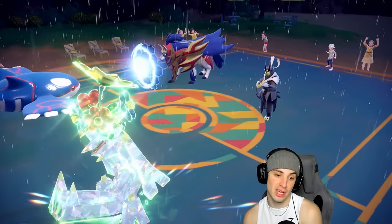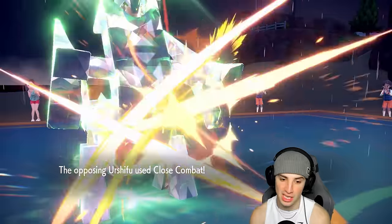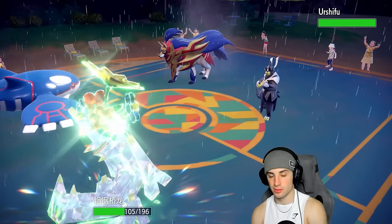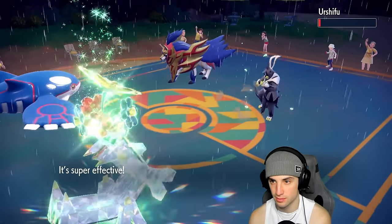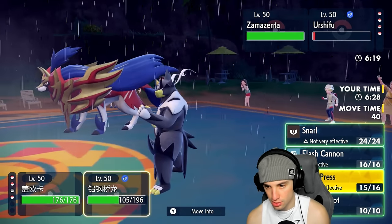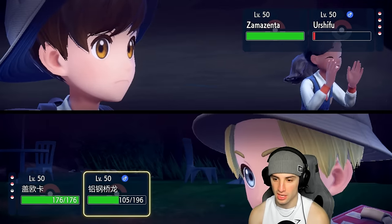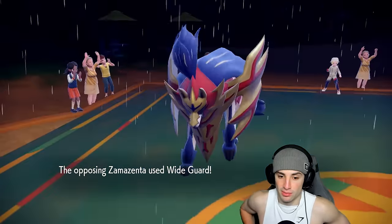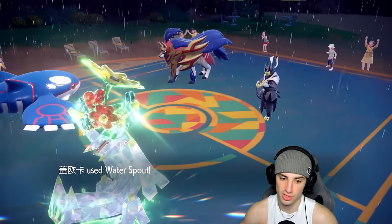He goes for Close Combat — we Tera-lize for a defense boost, which could also make Body Press do more damage. It survived without Focus Sash apparently. I'm going for another Water Spout and going to Body Press into the opposing slot. Wicked Blow might KO me here — this is tough. Water Spout getting blocked again. I'll keep spamming — the moment he doesn't Wide Guard is the moment Water Spout prevails.